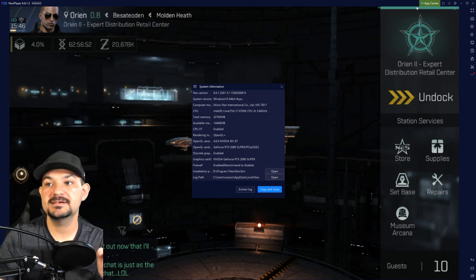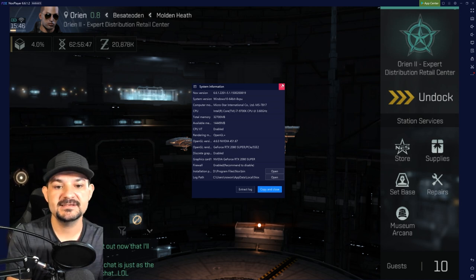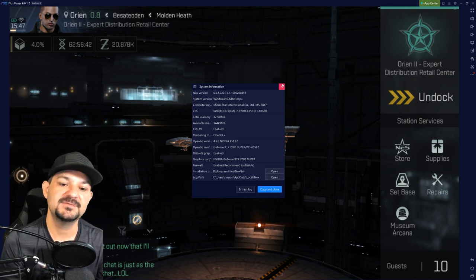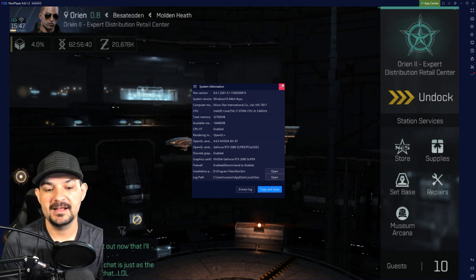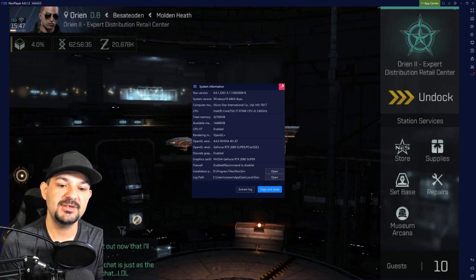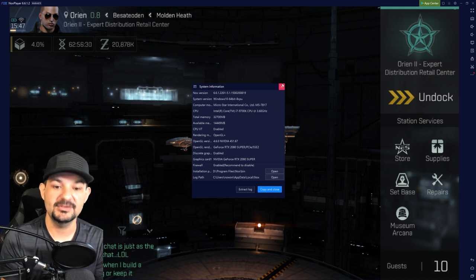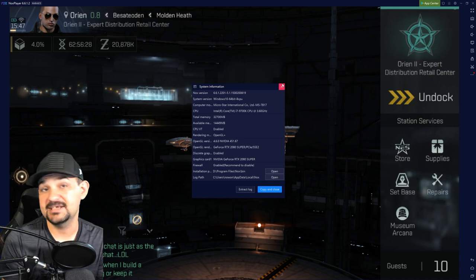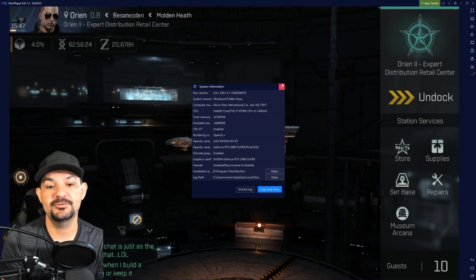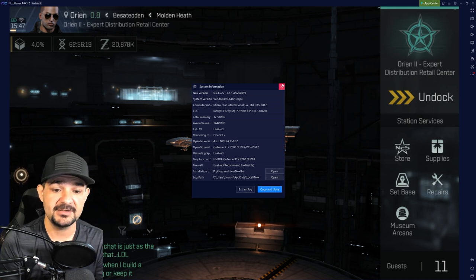Let me show my computer specs. It is an Intel Core i7 on an MSI motherboard, 32 gigs of RAM - available for the game is 14 gigs. My virtual force is enabled, so CPU VT is on. When you run an emulator like this you have to go into your BIOS and set that up. Most emulators will tell you how to do it - it's scary at first going into BIOS, but it's not that bad, just follow the guide. I'm running OpenGL 4.6 through the Nvidia driver.